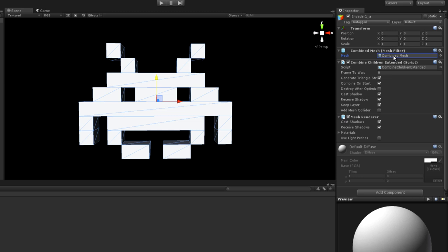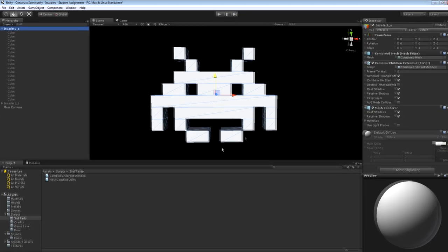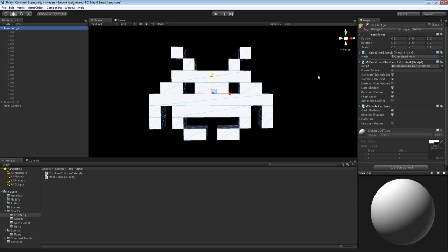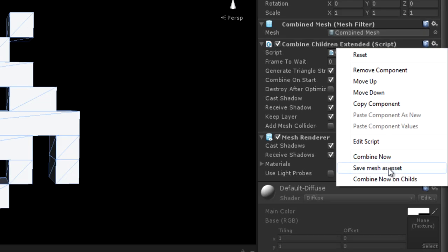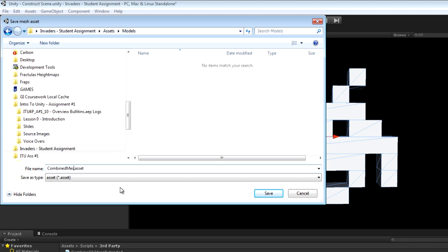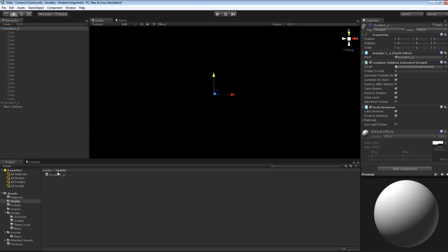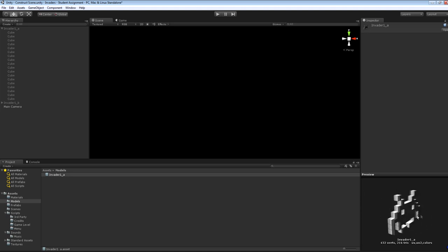There's a little cog on this script — if you pull it down you'll see an option called Combine Now. When you choose that, the script will collect all of the faces from all those child cubes and store it in a brand new mesh. If you look at the mesh filter in the parent object, it now has a new mesh called Combined Mesh. We can test this has worked by going to the hierarchy and disabling all of the cubes that made up our mesh — and you'll see it is still there, because a combined copy of it is now stored in the mesh filter of the parent object.